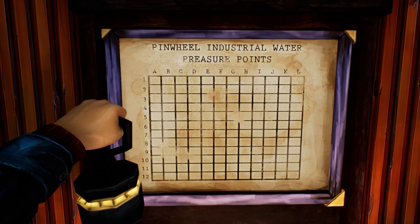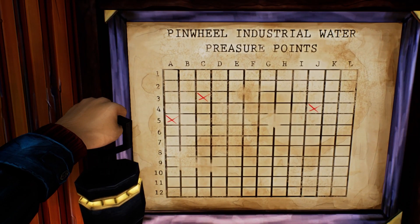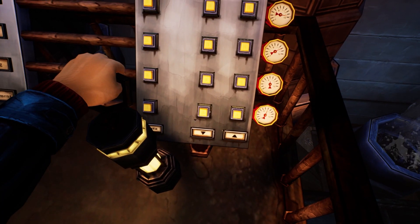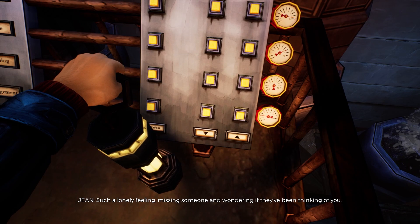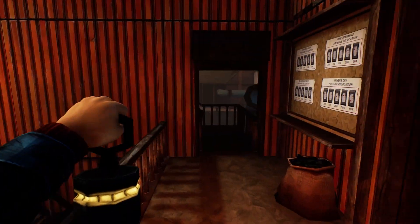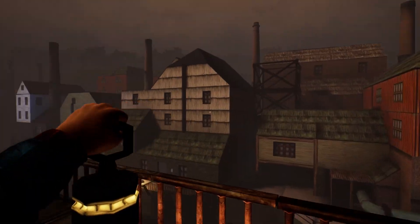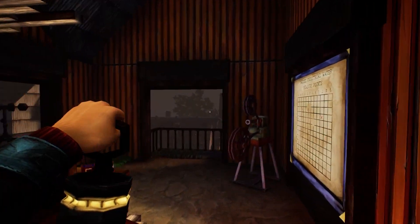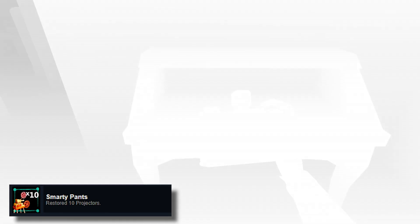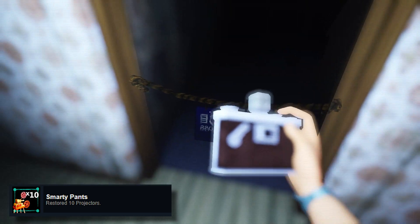For this projector, you dot on this map where the big smoke towers are — that's how the correlation works. See a big tower, put it in the grid. Once you've done all of those, go downstairs to this water pump thing and adjust these gauges to correlate with the pulley bell things around there — they have specific numbers like 12, 7, 3 and 10. Put those in any order because it works no matter what. Come upstairs, click on the projector and that's another achievement done — Smarty Pants, for doing 10 projectors.